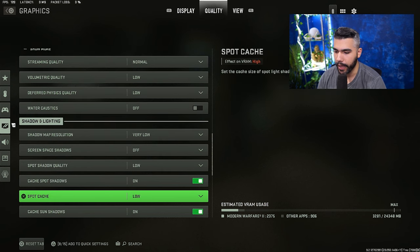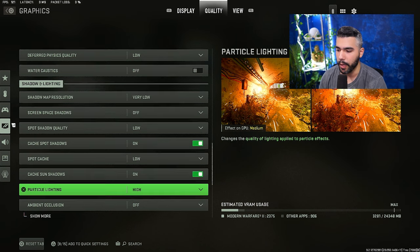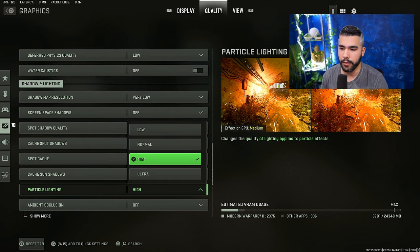Water caustics: low. Shadow map resolution: very low. Screen space shadows: off. Spot shadow quality: low. Cache spot shadows: on. Cache sun shadows: on. Some of these settings come from Warzone testing. Cache spot shadows, when on, basically allows you to get more FPS, so it's always a plus.